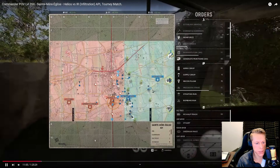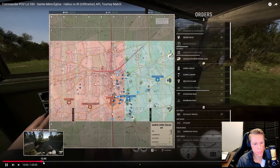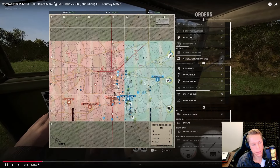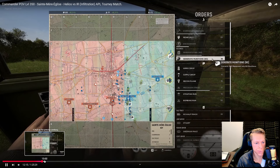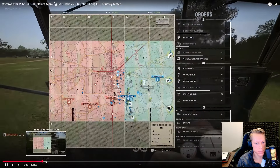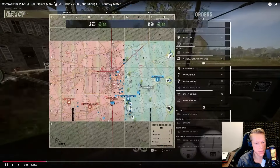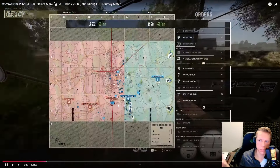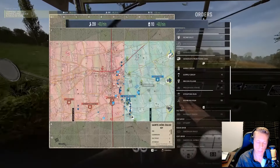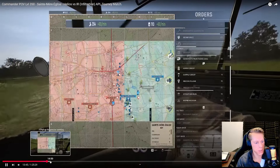There I am converting resources again — converting fuel for 76. For new commanders, keep in mind resource munitions have a five-minute cooldown. I think I pre-spawned the 76 and I shouldn't have — I should have waited for the tank crew to tell me where they wanted it. Skipping ahead to 113:56.